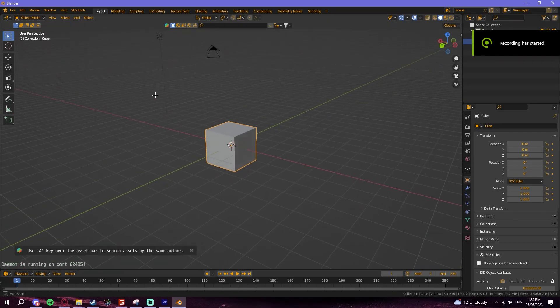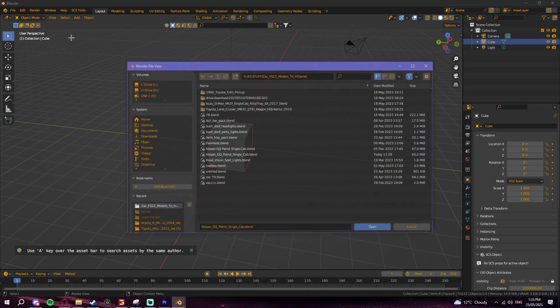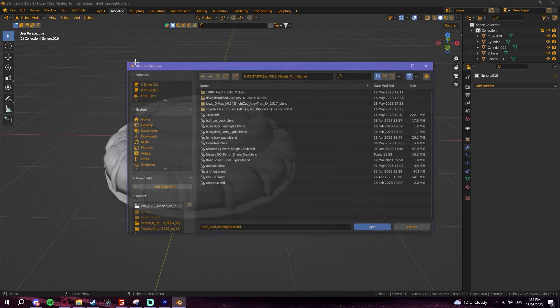Alright, I'm going to show you how to make lights work on Blender, so like in-game, especially in-game lights, so they work.